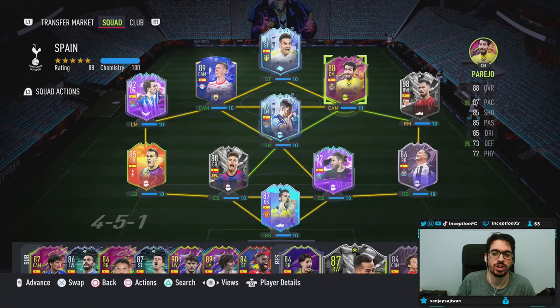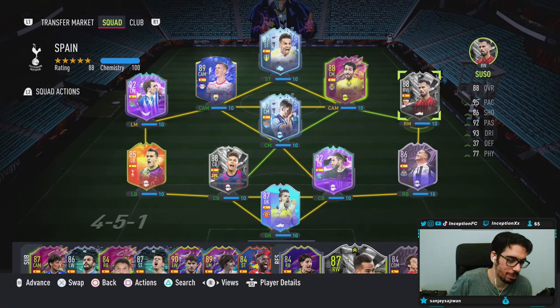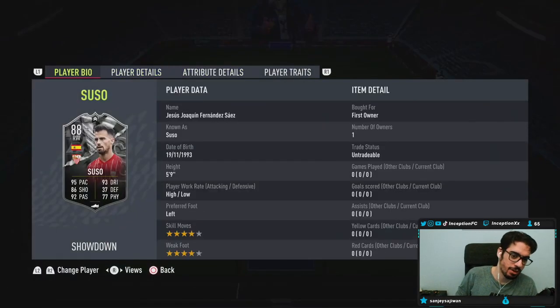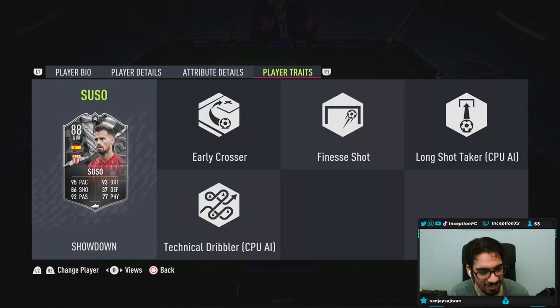Ladies and gentlemen, today we have a new Suso card to review — the card that people don't care about as much as the other three. The other three are definitely going to be way more hyped. Suso is 5'9", high-low work rates, left-footed, 4-star skills, 4-star weak foot. And he has the Finesse Shot trait — I had a feeling — as well as the Early Crosser trait.